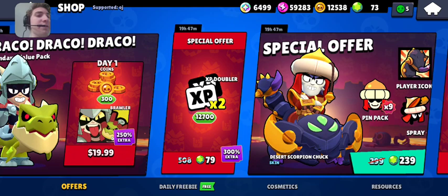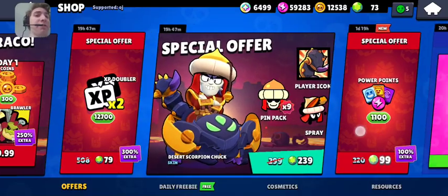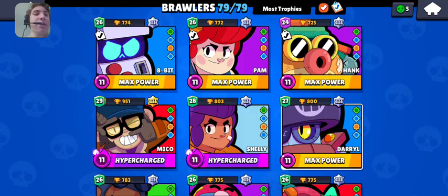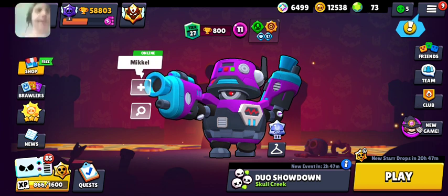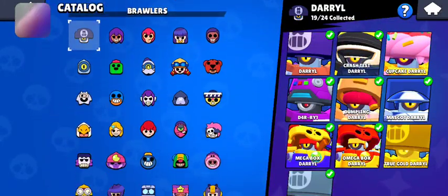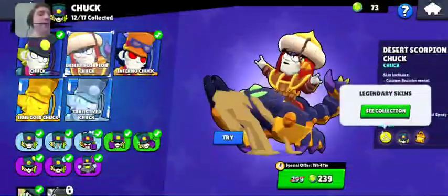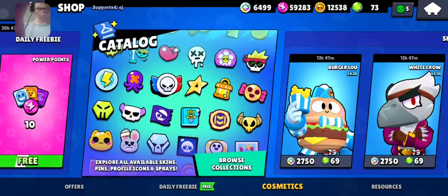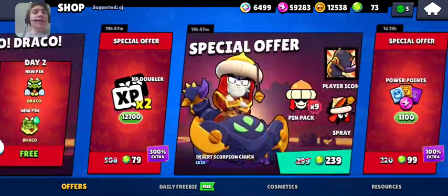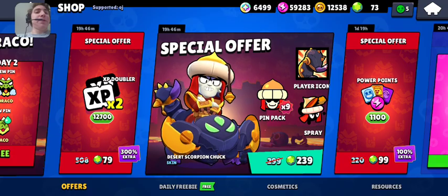It's going to say the percent discount — usually they list it, but apparently they didn't this time. Well anyway, it's at a discount. I believe that's considered a legendary skin, it comes with all the pins and stuff so that makes sense. This isn't a skin you can get out of a star drop, so if you have the gems and you'd like to collect skins, this might be a pretty good purchase for you.